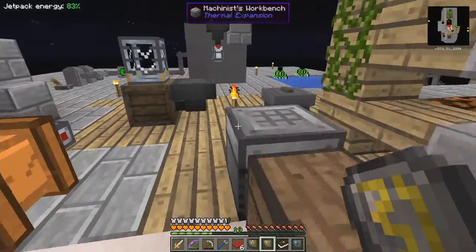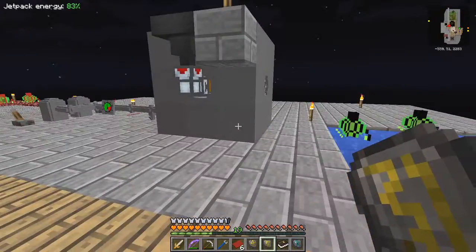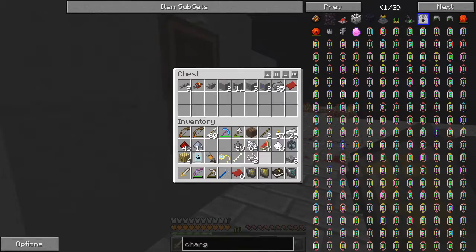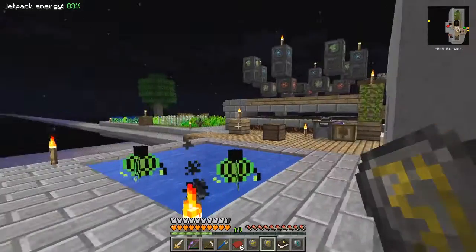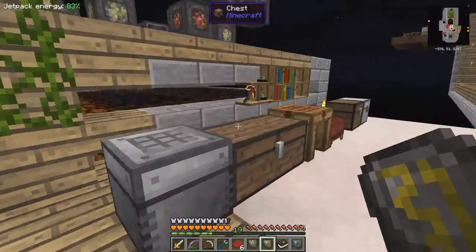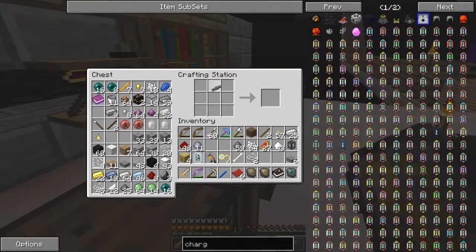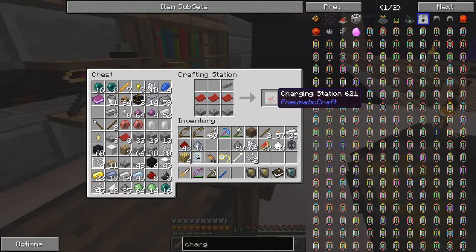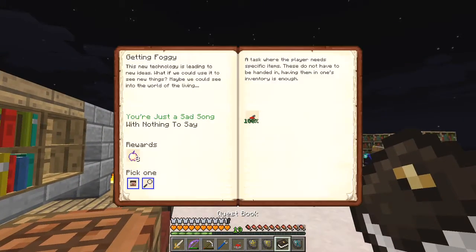I need a pipe as well, and that should be in this chest at the back - one pipe pressure tube. What we need: if I shift right on that one it just does one at a time. Three pieces of plastic, three cobblestone - and I got it wrong I think. It might be here - there we go, charging station, pneumatic craft. Let's go back to that.